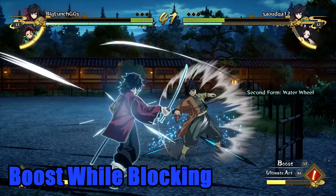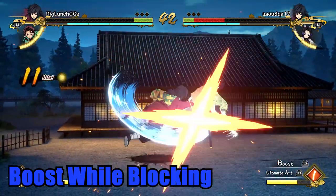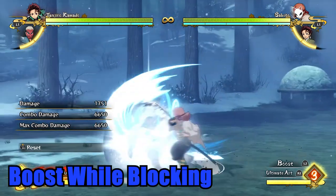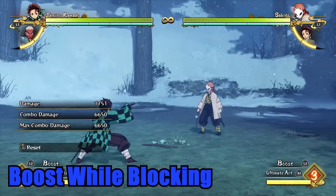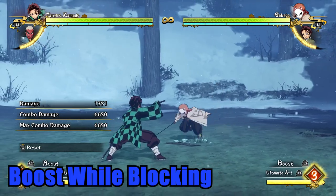If you have some resources to burn and want to reset back to neutral or push your opponent back to fullscreen, you could boost during blocking. This will interrupt the opponent's attacks while sending them flying back. While this is a stable option, I don't recommend doing this unless your guard is about to break and you've used up all other options. It's definitely a last resort move, as you will burn through your ultimate meter and surge is incredibly powerful.